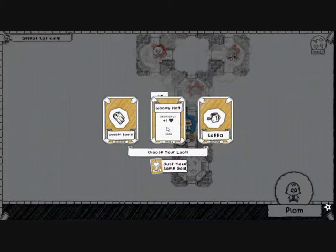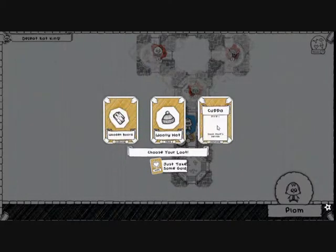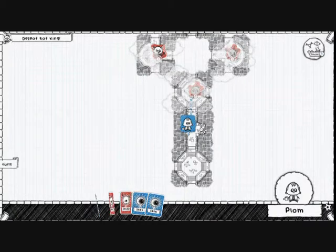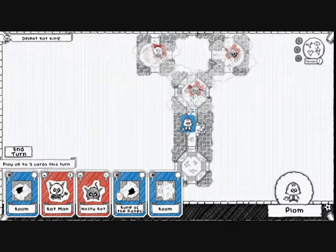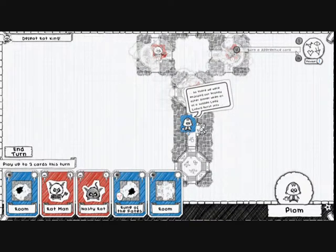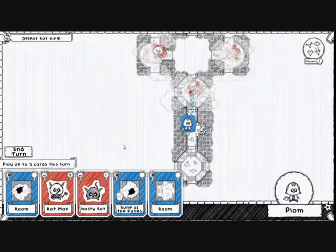Now for the Rune of Fates — we've got a Favor. You can save up these points by defeating monsters in Rune of Fate rooms and then use the Favors in battle. For 1 Fate, you can draw a card. For 2 Fates, you can burn an Apprentice card — great for getting rid of Basic Abilities cluttering your deck. And for 3 Fates, you can discard the Monster's current card. For now, we're okay.